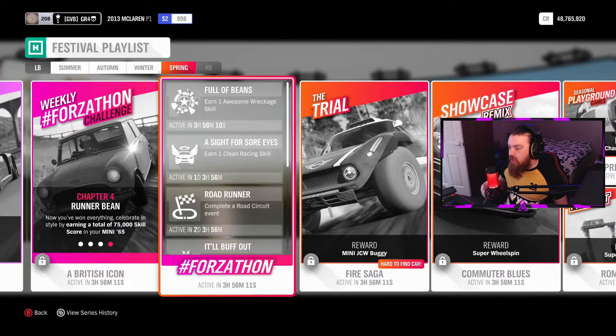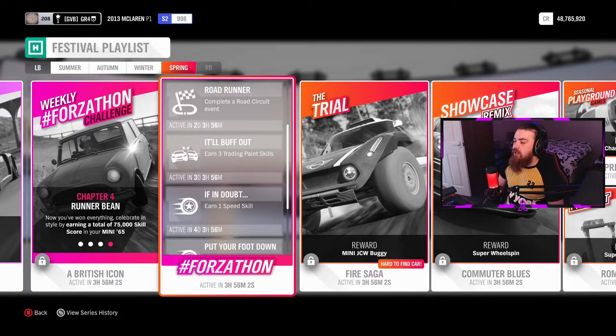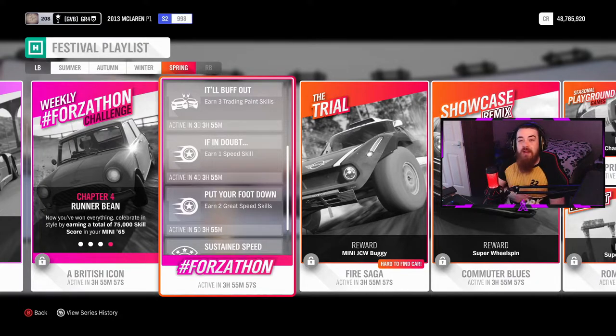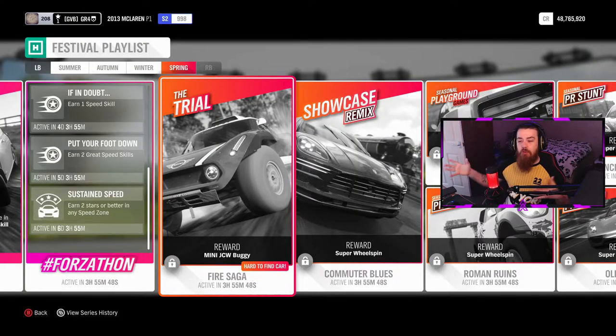For the daily Forzathon challenges: earn one Awesome Record skill, earn one Clean Racing skill, complete a road racing circuit event, earn three Trading Paint skills, earn one Double Speed skill, earn two Great Speed skills, and get two stars or better in any speed zone.